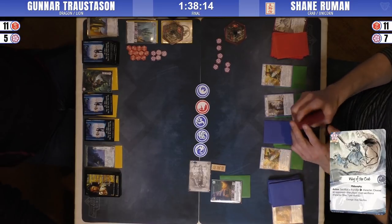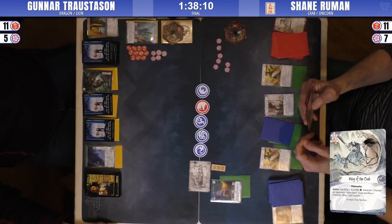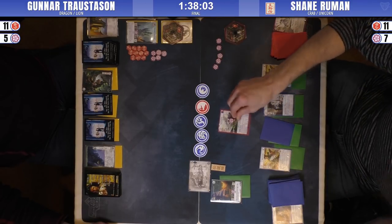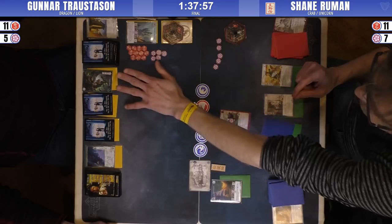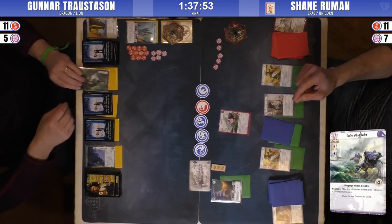This is going to make it tough because you're not bringing out Yokuni with only five fate - this is a tough one for Gunnar. So this is a free attack, right? Oh, Feast of Famine! Feast of Famine - ouch.